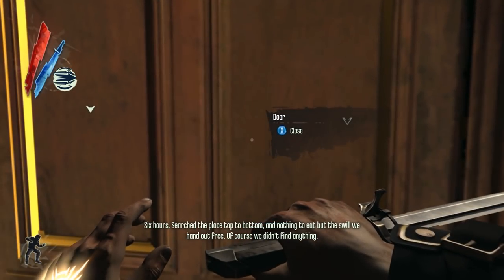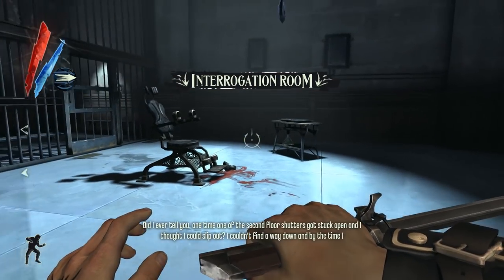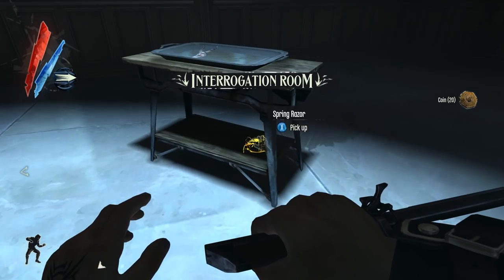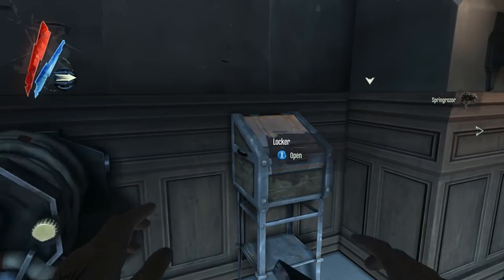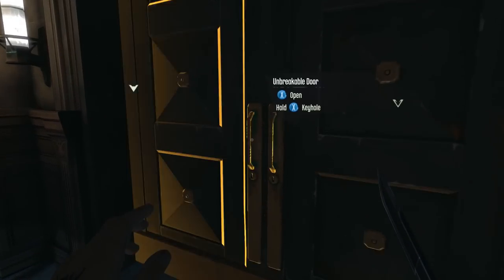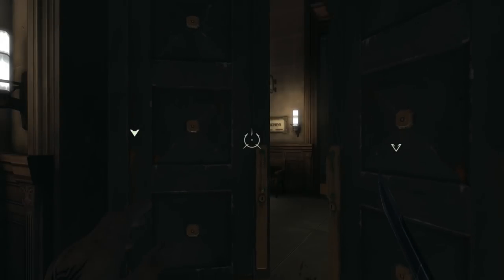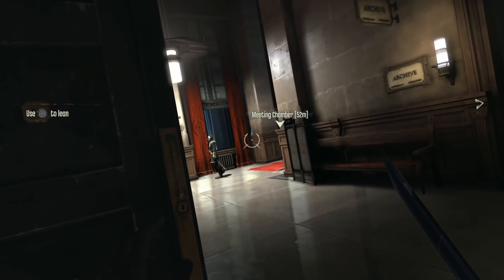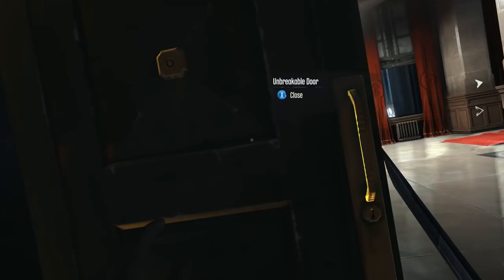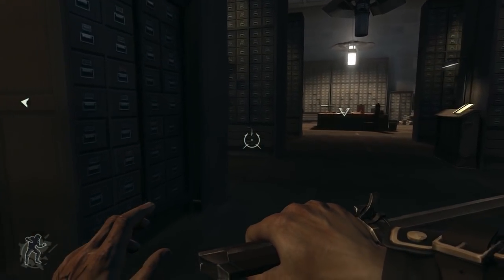In order to get into that room we just tried to open up, we first need a key. I think any of the guards in this hallway could be carrying it. But we need something else anyway. We heard the overseers talking about the heretic's brand, so we're gonna go investigate that to start us off.